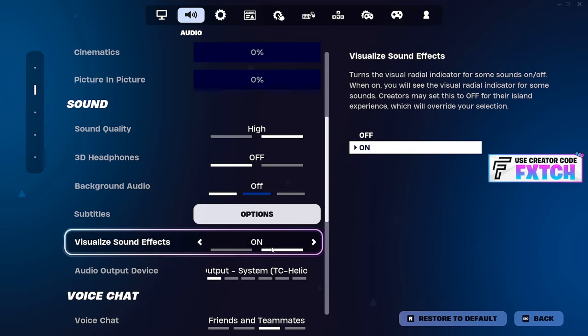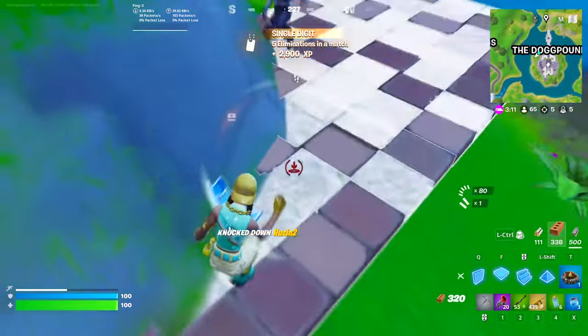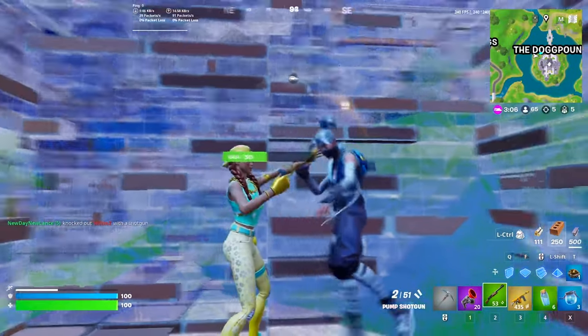I recommend you have visualize sound effects on unless you have a really bad computer. And right here, sound quality — this is incredibly important. I have mine on high, and a lot of pro players have theirs on high too. But to understand this, we have to dive into the differences between low and high sound quality in Fortnite.